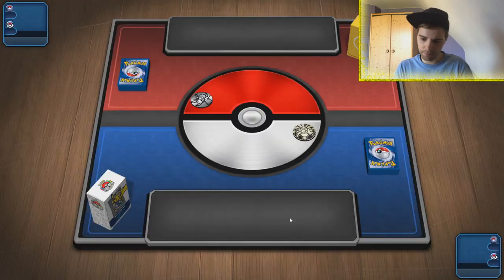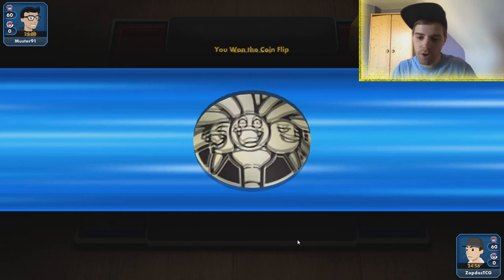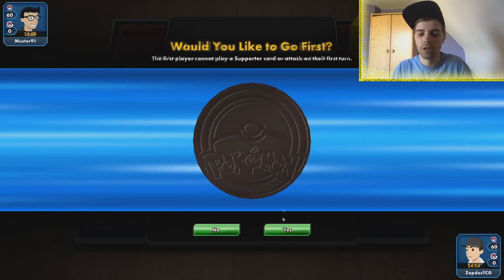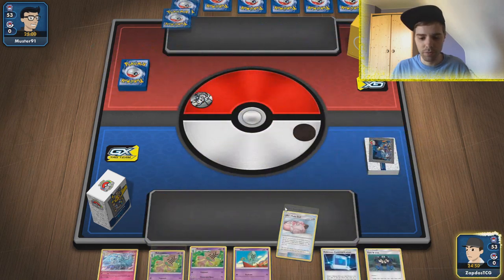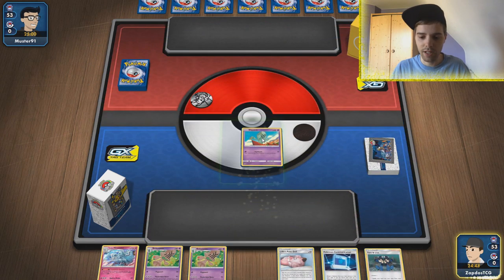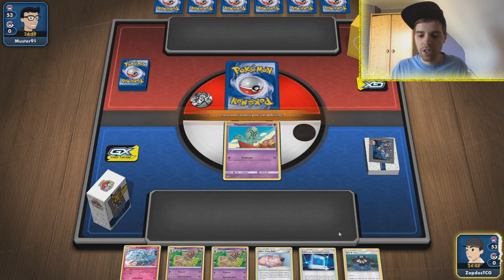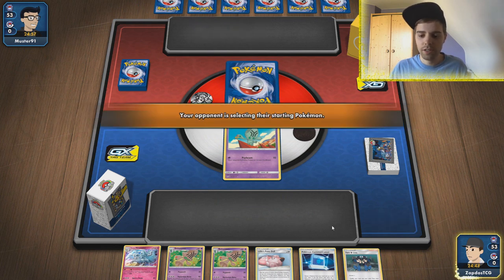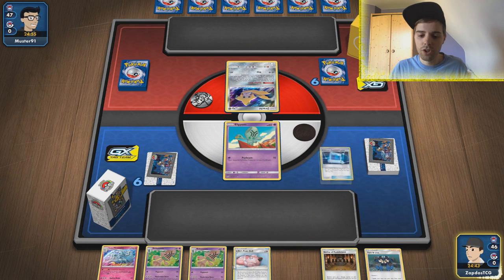We're probably up against Pikarom. We have lots of ways we can go for it — we can go for Alolan Persian. We're going first. We do have Quick Balls and Treasures in our list so that should be fine. We have an Elgem and a Communication. I think I'm gonna go for a Ditto immediately — Ditto is the perfect starter in this list because it can actually evolve into anything.